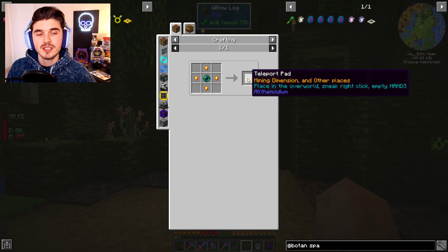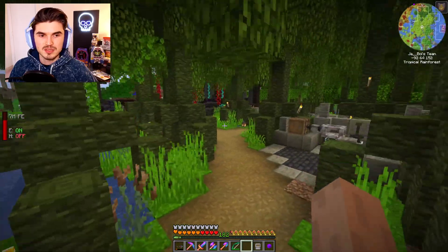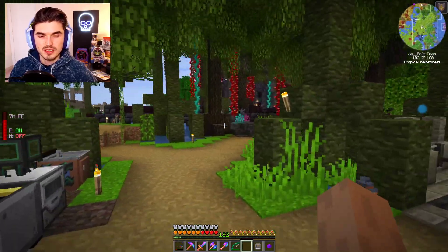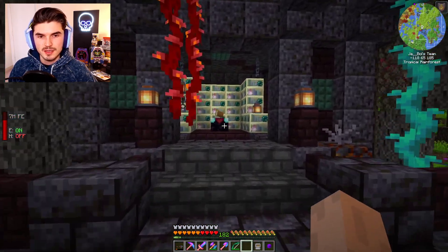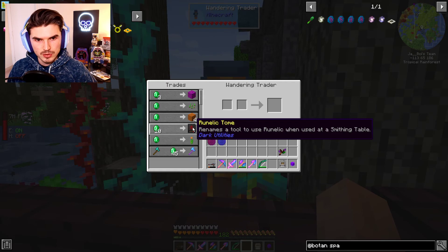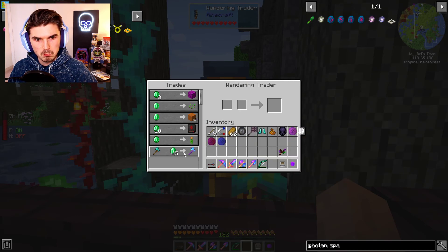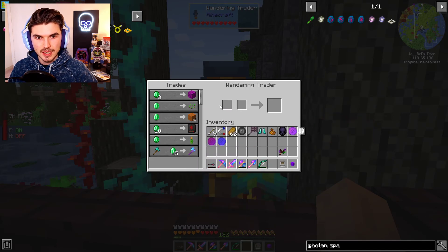I've actually crafted these up — you do need Allthemodium for it. All you have to do is place it down, which I have placed ours over in our nice little area. Oh, we have a Trader here just hanging out. What do you got? A Runelic Tome from Dark Utilities — rename a tool to use Runelic when used in a smithing table. And Hell Infusion with Looting — that is actually really good. I kind of want to grab these.